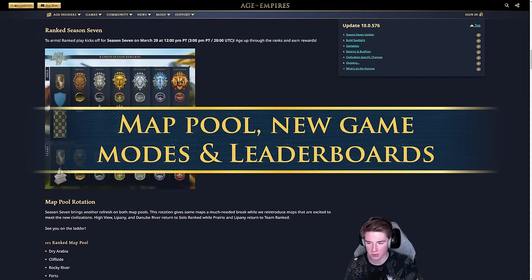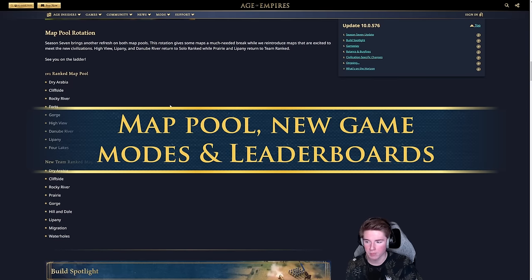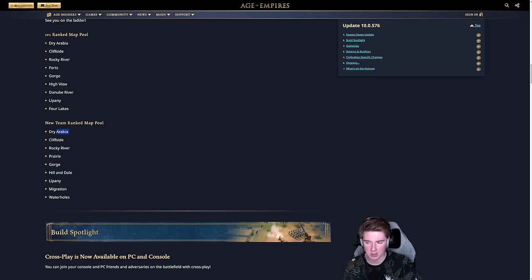The new map pool for 1v1s will be Dry Arabia, Cliffside, Rocky River, Forts, Gorge, Highview, Danube River, Lipani, and Four Lakes. For team ranked we'll be seeing Dry Arabia, Cliffside, Rocky River, Prairie, Gorge, Hillendale, Lipani, Migration, and Waterholes.